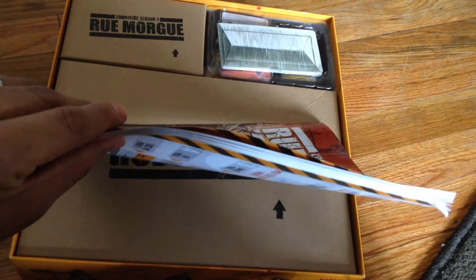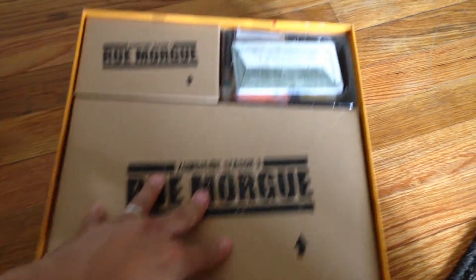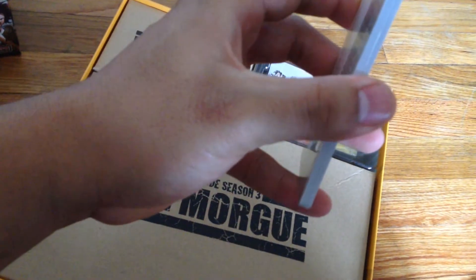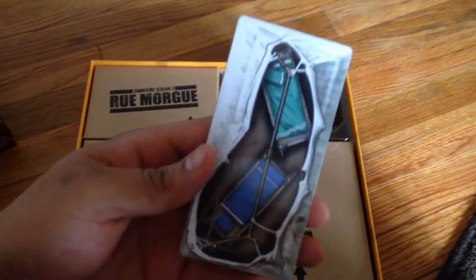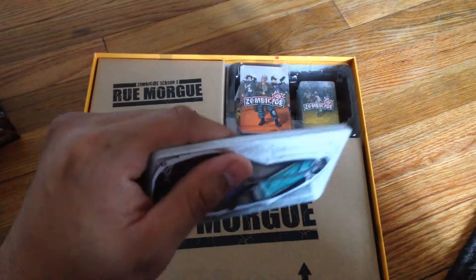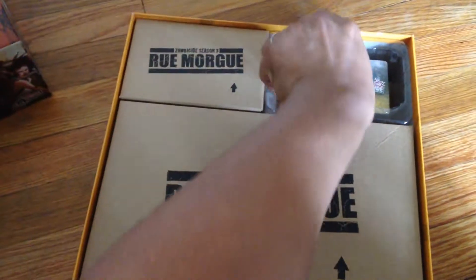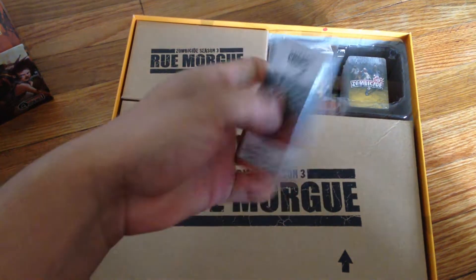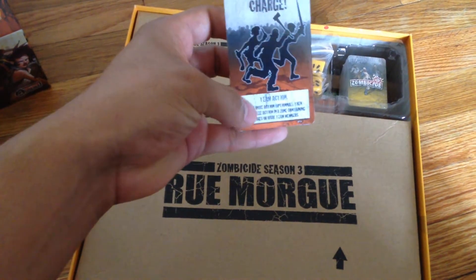It's definitely thicker than the other little books. The tents and the beds and stuff are actually cards — I thought they were going to be tile tokens or cardboard tokens, but they're actual tarot-sized cards. We've also got some new normal-sized cards, which I guess are the team actions.